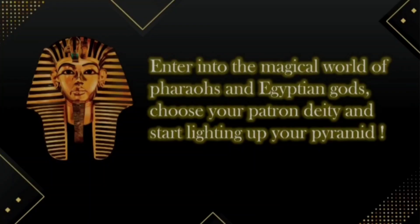In Wadjet Egyptian Miner, you can enter the magical world of pharaohs and Egyptian gods, choosing your patron deity and start lighting up your pyramid. They have a 40% automatic reinvest which makes the balance sustainable, and the main goal is to deposit and enjoy the profit, because Wadjet Egyptian Miner has a very safe plan implemented in smart contract.